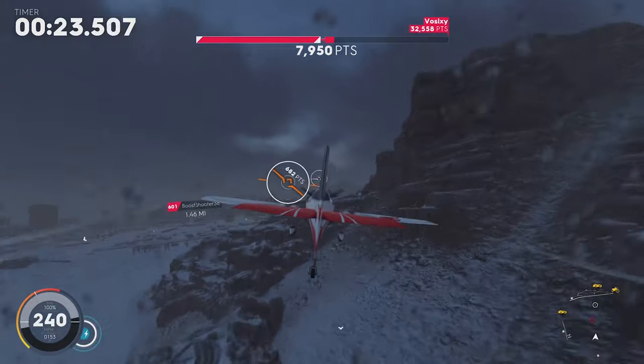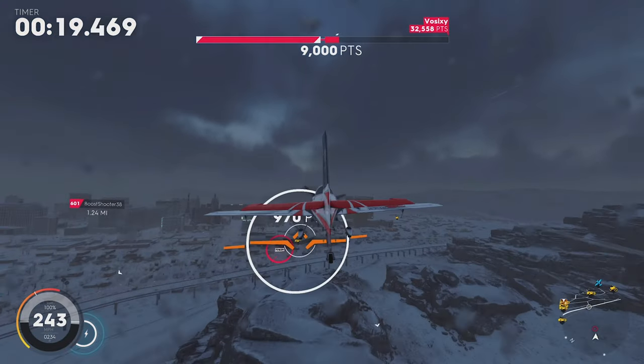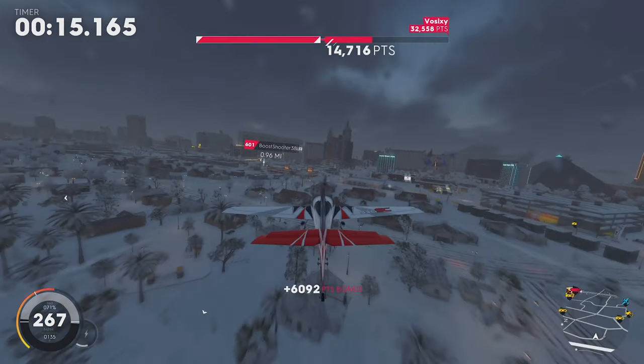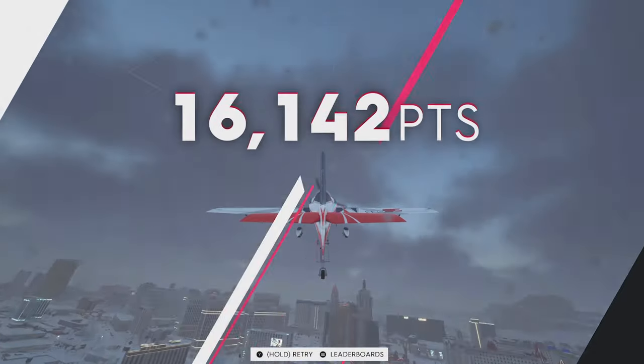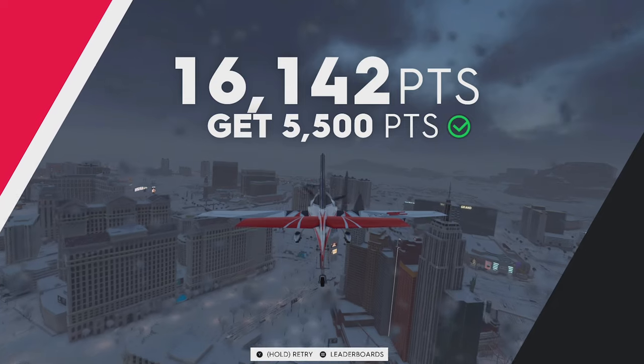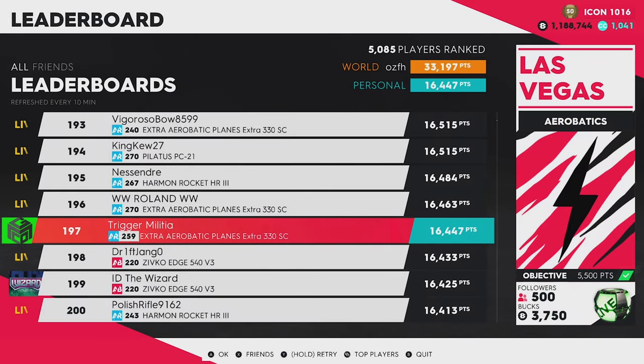That's 70 extra percent that you can be scoring on this event. I do not own these parts myself yet, but if I did, my score on this run would have been double what I'm showing you right here, and thus that would put me near the top of the leaderboard. Your skill flying an airplane will be the biggest issue because there are so many challenging gates, but with some practice you can get it down and get a nice score.